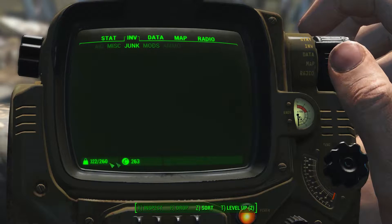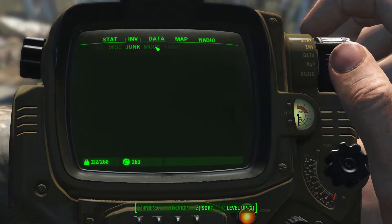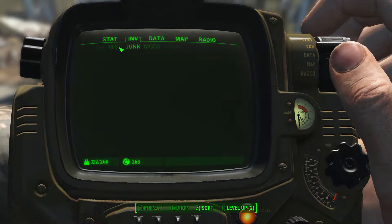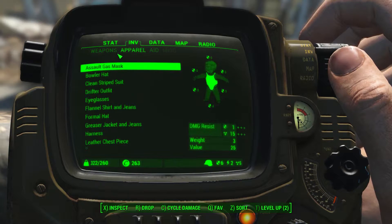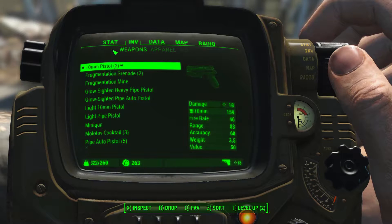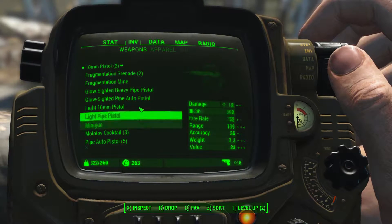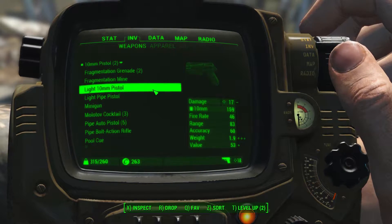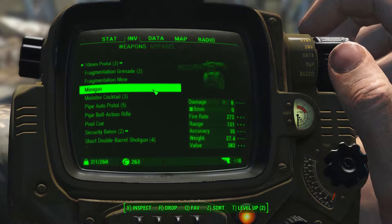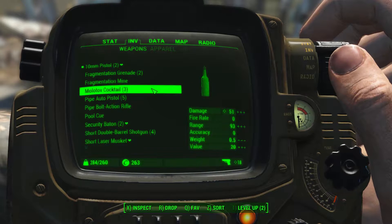I don't know why I'm still over-encumbered. I just got rid of all that junk and I'm still this over-encumbered. It's probably all this apparel I'm carrying, and also all these weapons. That's a lot of weaponry. All these pipe pistols I probably don't need. I don't need these small pistols. This minigun weighs a ton — I don't need it anymore, I'm out of ammo for it anyway.